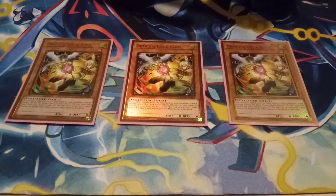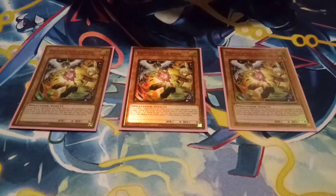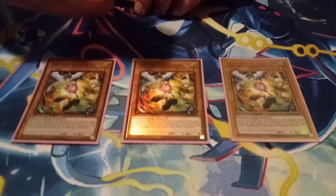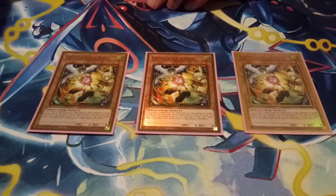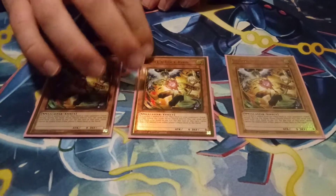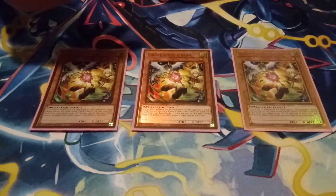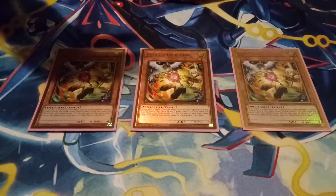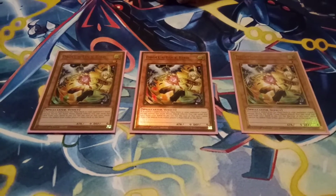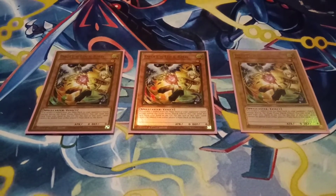If we had a ton of decks that were hurt by Ash more, I would. These are all interchangeable. Definitely Droll right now, because that just always comes up. In Casey's locals, Ash doesn't even hurt them — you'll Ash them and they just still go off and make a huge board. But Droll can stop a lot of decks, especially Dragon Link, which is the bane of everyone's existence.